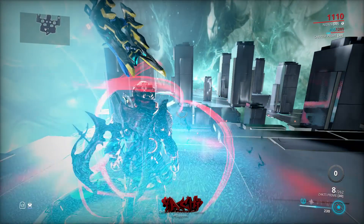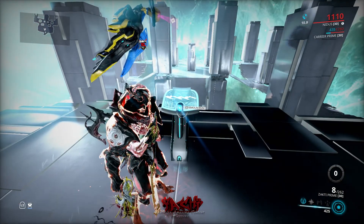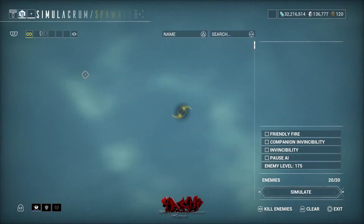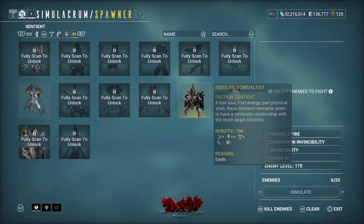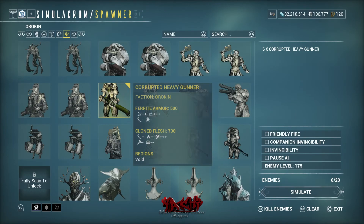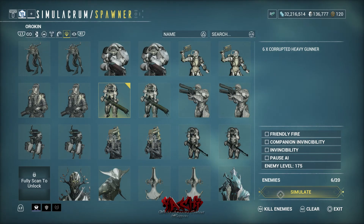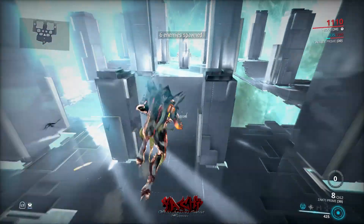When it comes to dealing with enemies, it always comes down to his second ability. When you see a group of enemies, throw out your second ability — just because they're there, go ahead and throw it out and get to work. In void long survivals, Nidus will just group up enemies, which is what makes him so good.